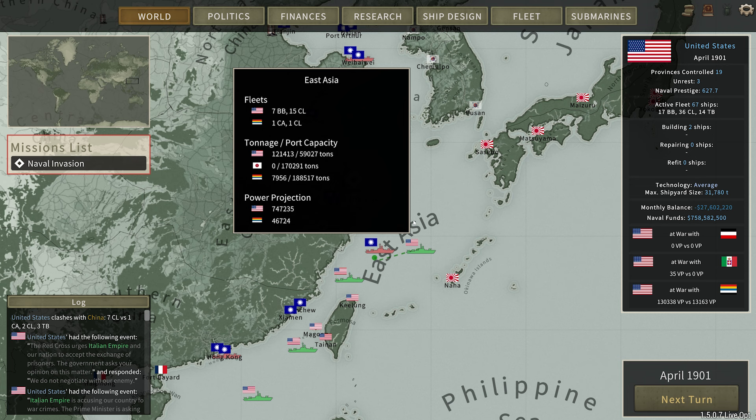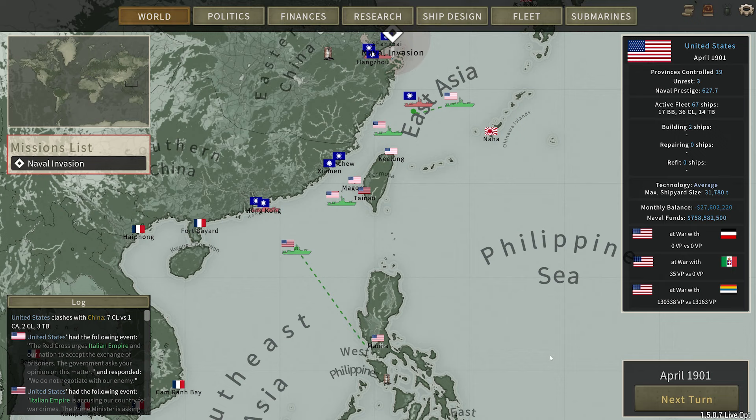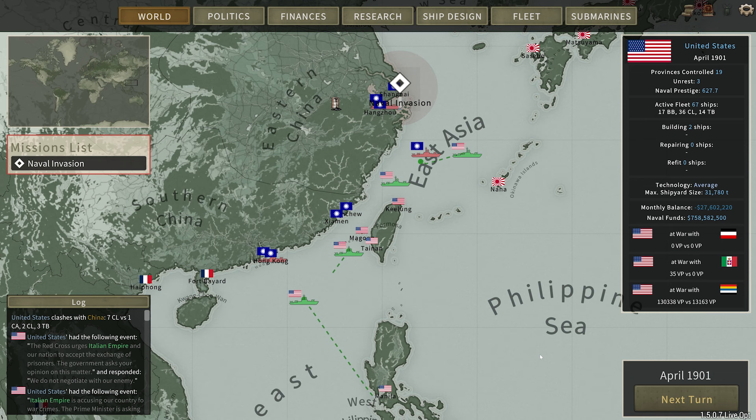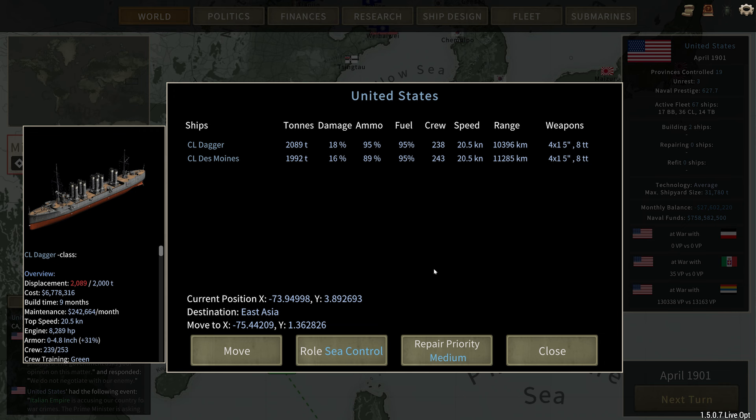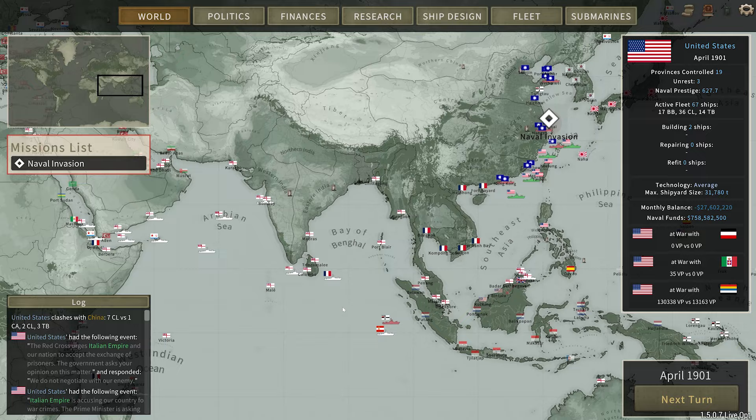Here's our naval invasion. Let's go take a look at it really quick. We'll make sure that we have enough shipping in the area, and we do. Our main fleet here — we have these two battleships heading back for refueling. We have this fleet right here just kind of sitting here waiting. We're going to attack Hong Kong next. These ones need to go back for damage repair. Maybe we'll send them into Keelung here — Formosa, otherwise known as Taiwan. We did successfully take it, as you can see. And that is where we stand in the world.